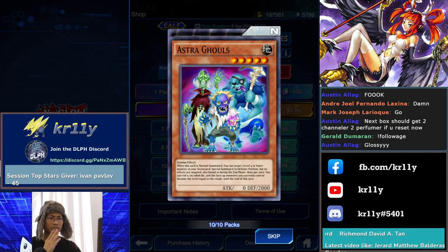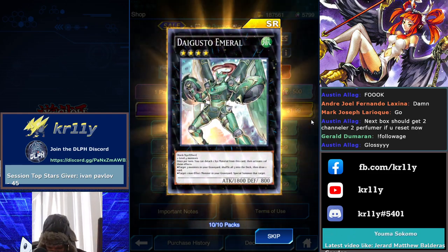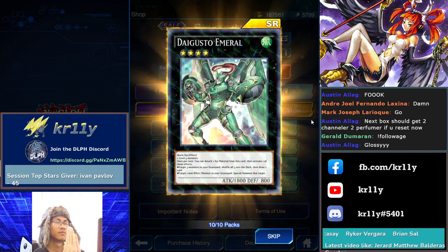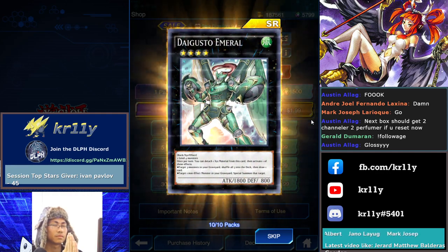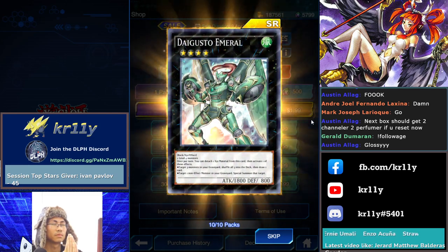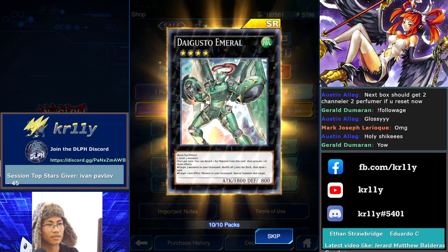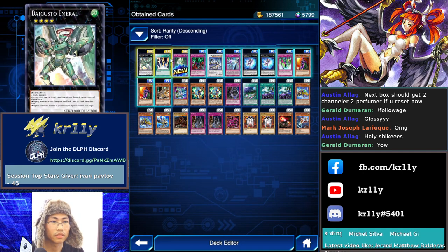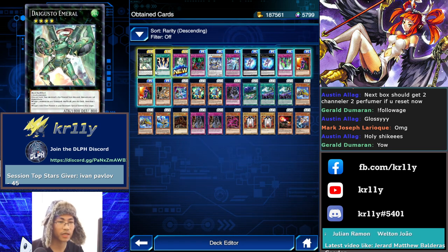Prismatic! What is it? Oh my god! Oh my god! Somebody screenshot this — this will be emoji material. Oh my Jesus! Free to play energy, let's go! Look at this — a glossy Lightning Vortex and a prismatic Daigusto Emerald! I guess I'm switching accounts — this is my main account now. Oh my Jesus, what the fuck?!